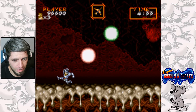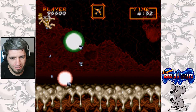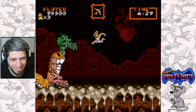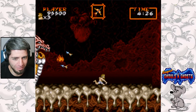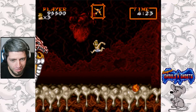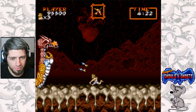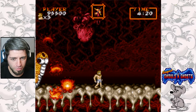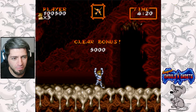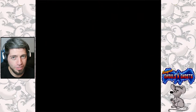Just gotta dodge these. When they turn into the little guys, you just gotta dodge them until they turn back into a dragon, and then you can start doing damage again. And that is level four done.